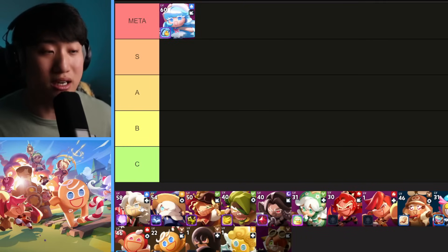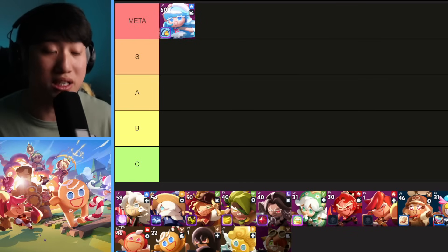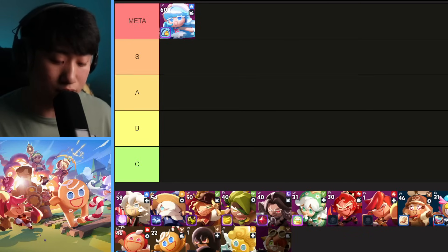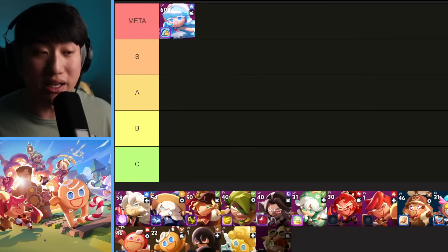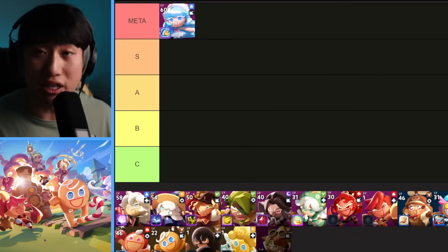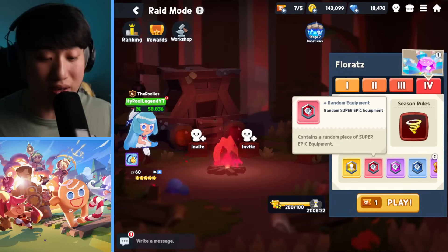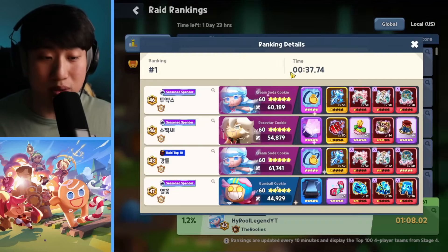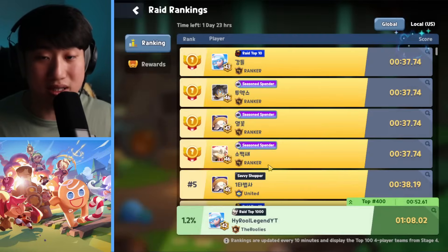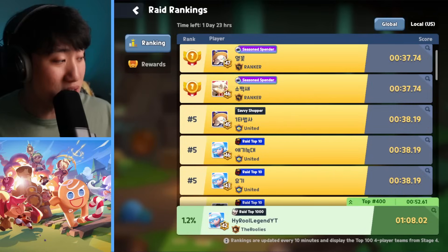Starting with the Meta tier, we have Cream Soda. Cream Soda is the best DPS right now — not only for the raid but for story mode and all other game modes. She's very tanky as a melee cookie and has great DPS capabilities with her ultimate and special abilities, especially if you promote her to at least two-star promotion, which is when you get the waves. With the water element in the raid, the majority of top-ranking players are using Cream Soda as their main DPS.